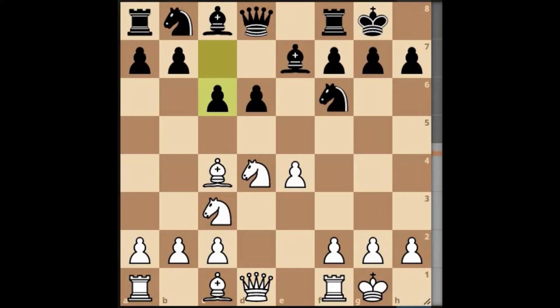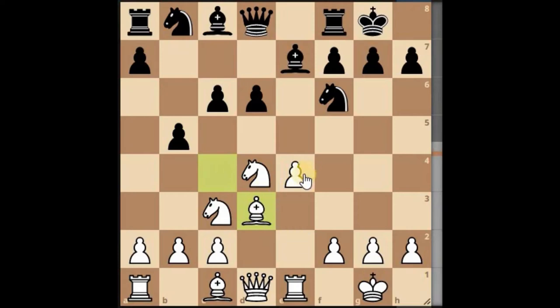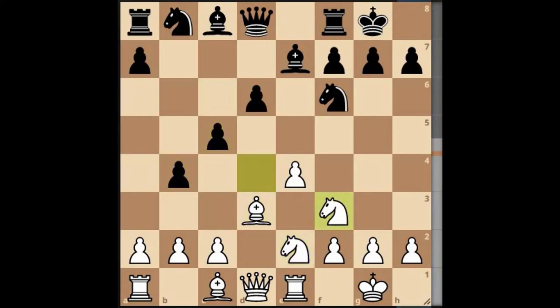They castled, then we castled, and this is the magical pawn pushing situation. We've got to support this pawn because this knight is chomping at the bit to get it. We can reposition our knight, so there's no problems there. The downside for Black is that he hasn't developed any of his pieces. Some people can make it work, but you still have to have good position for your pieces after you've done your pawn pushing.